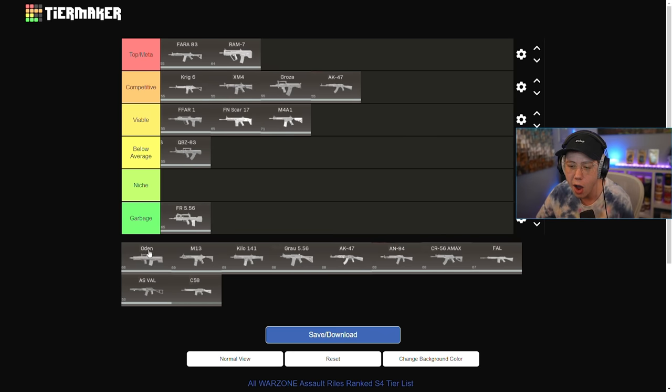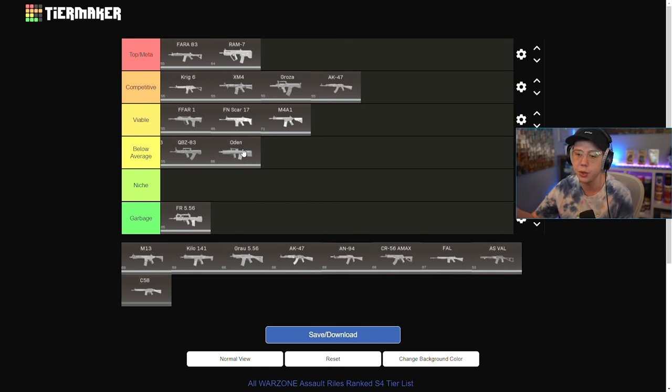The Odin — this could fit in Niche because it's such a slow-firing, heavy-hitting weapon, but probably Below Average because you could use it in quads, trios, solos, and duos. It's not going to do great in trios or quads because of the small magazine, but you can get a decent amount of kills because it is so powerful — the damage output is pretty nutty. However it's balanced by having no large magazine, a poor fire rate, and less-than-ideal recoil. Below Average is a solid place for it.